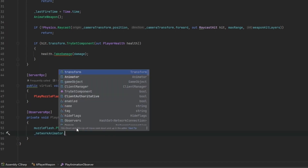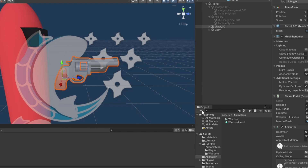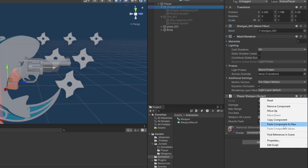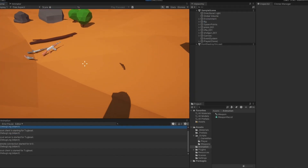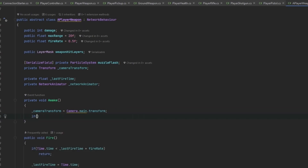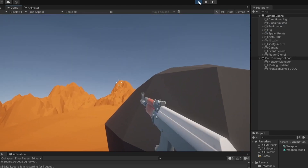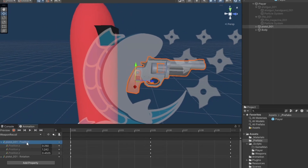Whenever we fire, we'll call PlayAnimationObserver and set the trigger on the NetworkAnimator for the fire command. Let's set up the animator and NetworkAnimator on the rifle and shotgun too by copying and pasting the components. In Awake we get the NetworkAnimator via TryGetComponent and assign it to our private reference. Testing it locally, it does fire off the animation, though the positioning is a bit off.